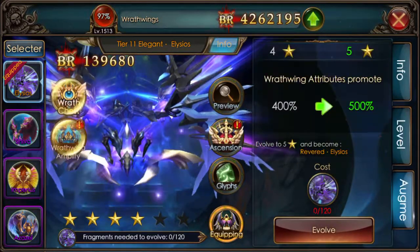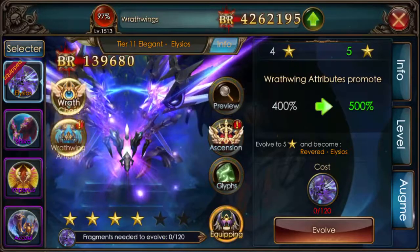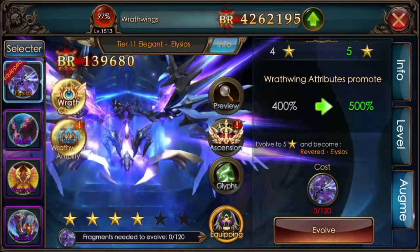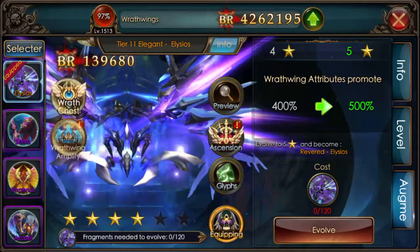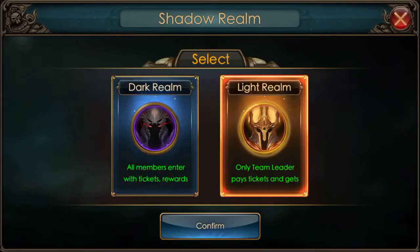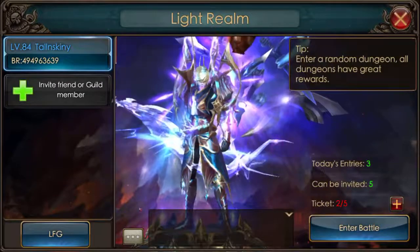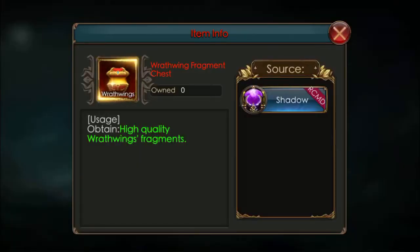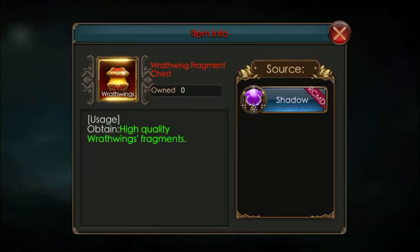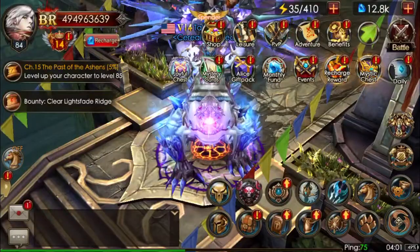Now let's go to Augment. In order to augment, you have to collect the Fragments. Some Fragments are events only. Some of them are from killing world bosses. Some of them are from the Sky Boss. Some of them are from this event right here — Shadow Realm, Light Realm. It's just random, not guaranteed, but they are available. It gives you high-quality Wrathwing Fragments, so the Shadow Realm is a place to go.